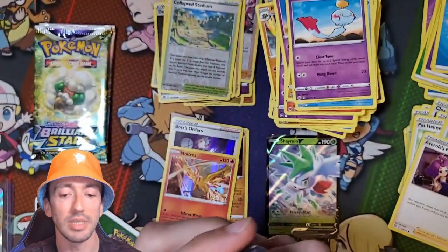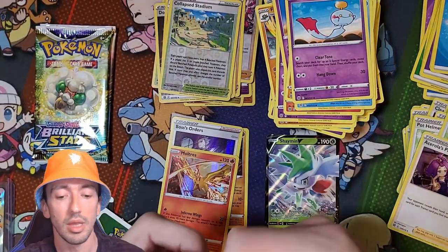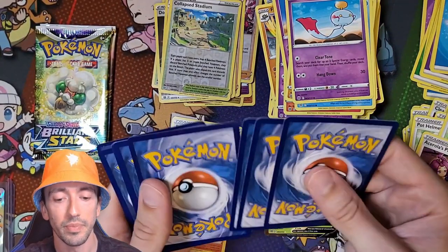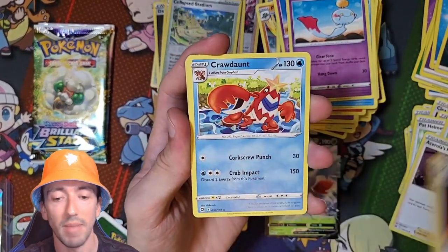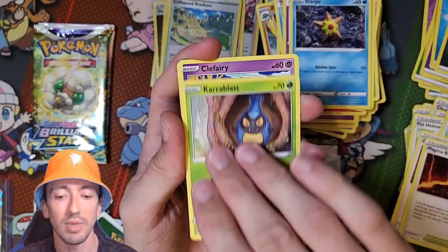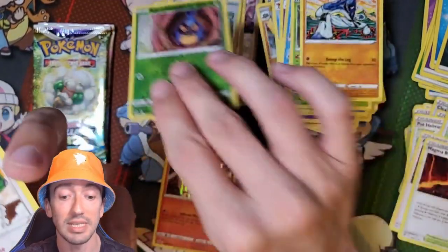Three packs to go. Is that going to be our last Black Code? I've got a feeling it might be. Yeah, we've got a White Code. We've got Darkness Energy, Magma Basin, Crawdaunt, a Claydol, Staryu, Karrablast, Clefairy, Cherubi, Snorunt, Reverse Holo Karrablast, and Tornadus.